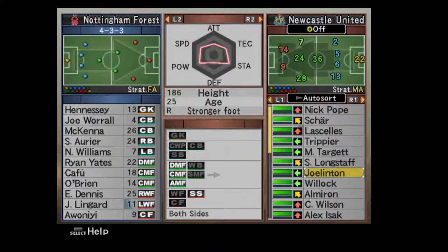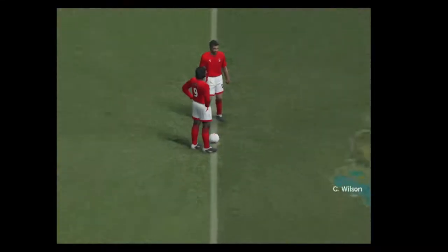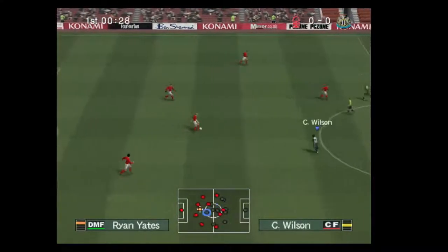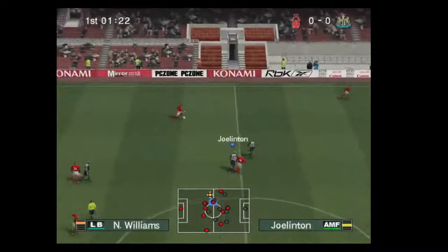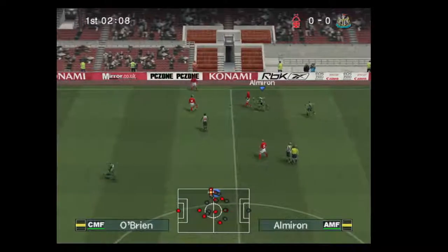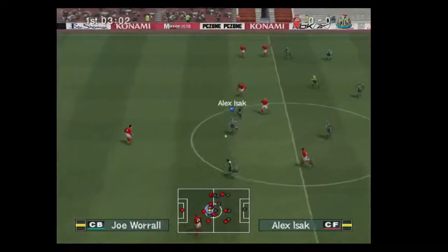Joe Linton, Willock, Almon — maybe Almon on the right, Joe Linton center, Willock on the left. Yeah, that's good. We're going to try it out; if it doesn't work, fair enough. If it does, it might be a formation we'll stick with for a few games. It will take some getting used to, but I'm hoping it'll give us more support and more flexibility in terms of where players play — we've got attacking numbers but not in the right places.